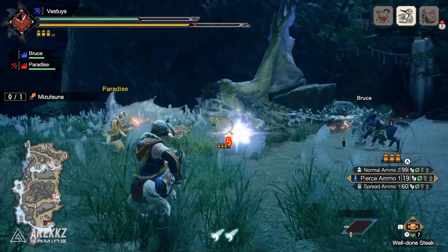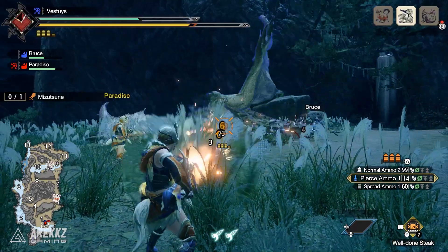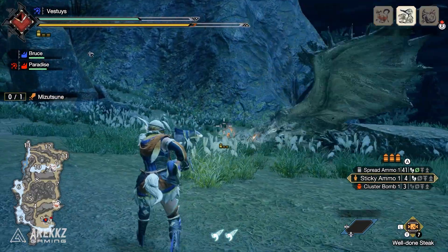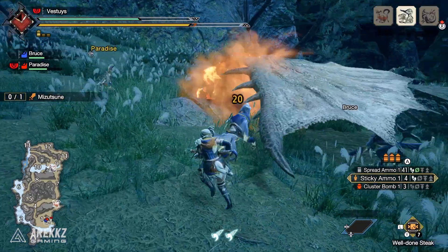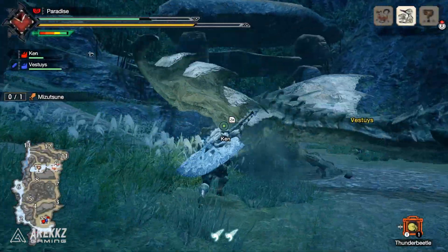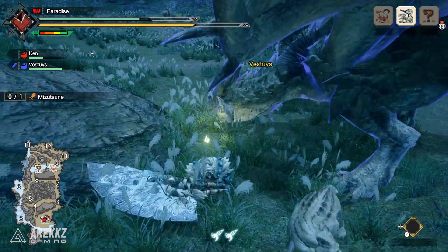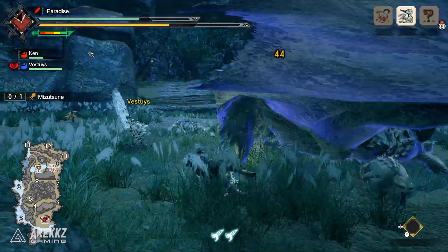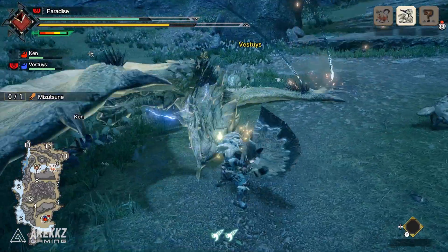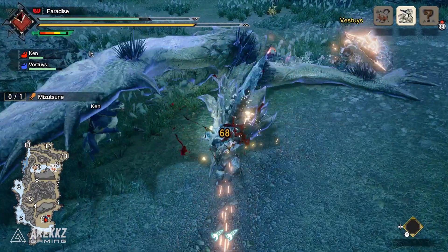With the light bowgun using pierce ammo, we could easily reach a first KO and almost reach a second KO before the blight ends, requiring only a couple of sticky shots to trigger the second KO. This is a huge bonus because it effectively allows any weapon to cause at least one KO with good head hits, and potentially even two. This bonus scaled pretty well from solo to duo hunts and is definitely another powerful blight. I could see dual blades doing a demon dance on the head with this — that could be pretty nuts.